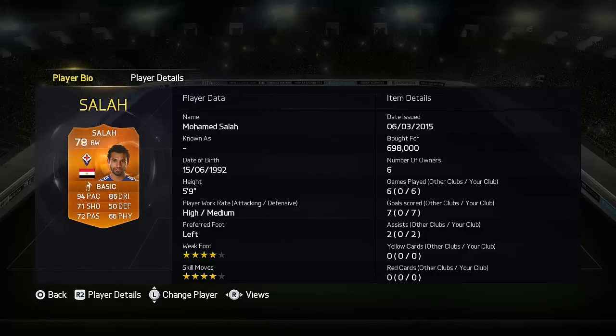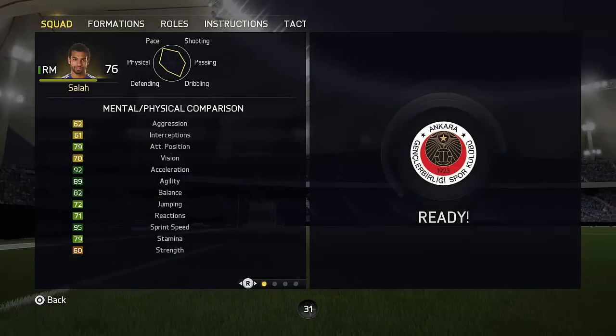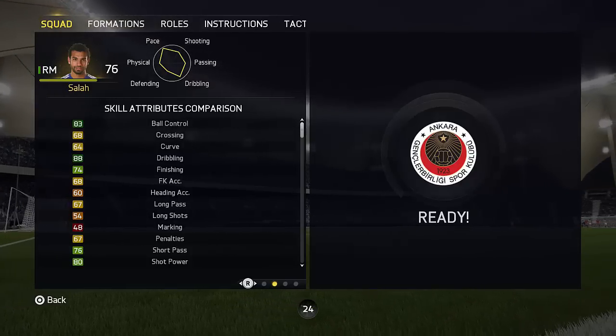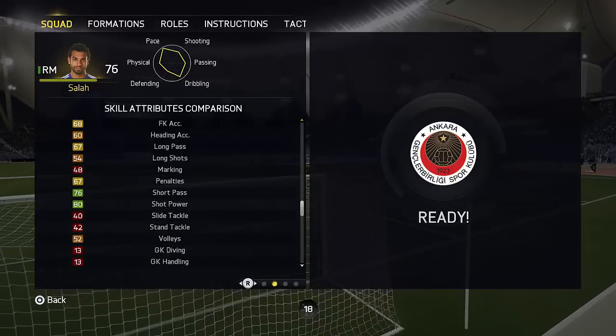He's left-footed on the right side, so it's nice to cut inside and shoot with him. Crossing-wise there's no issues — his crossing is decent, I won't say it's anything spectacular but it's decent, and you can cross on either foot because his right foot wasn't too bad. Now he's got 60 strength and 82 balance. His balance felt a lot better than that in-game, but his strength — he does get shoved off the ball fairly easily, but because he's got good balance he stays on his feet and gets back at the ball.